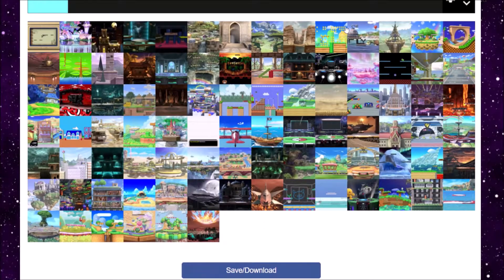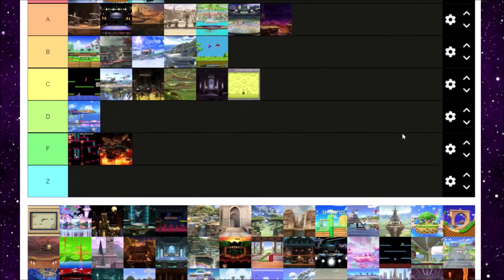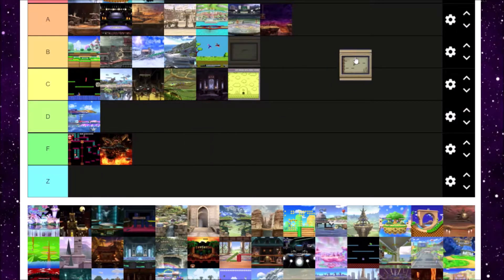And next is Flat Zone X, which is based off Game & Watch. It's a combination of both Flat Zone from Melee and Flat Zone 2 from Brawl. The transformations are nice and it's cool that they combined them, but they should have done the same with PictoChat in my opinion. Flat Zone X — I can appreciate it, but the walk-off blast lines are kind of a huge turn off for me. I would give it B tier.